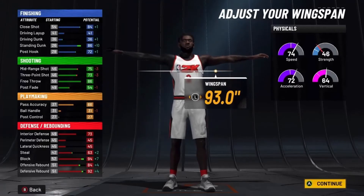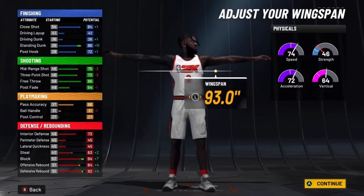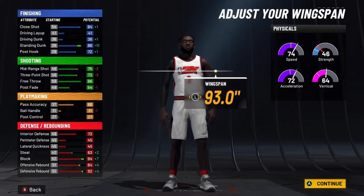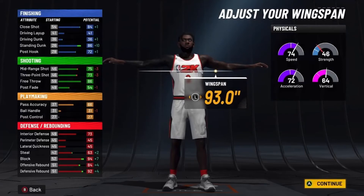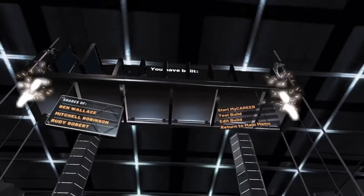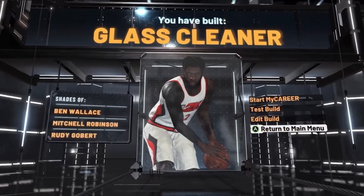You'll actually be able to unlock the big man contact dunks because your standing dunk will be 90 at 99 overall if you grind it. You'll have 76 post hook, 79 mid range, 77 three ball — the shooting will not be bad at all, especially with Hall of Fame shooting badges. 70 pass accuracy, 77 interior defense, 98 block, 88 offensive rebound, 96 defensive rebound — you'll be getting a lot of rebounds and obviously you'll be able to shoot too. Glass cleaner takeover is what I'd pick. I wouldn't pick rim or sharp takeover on a big.